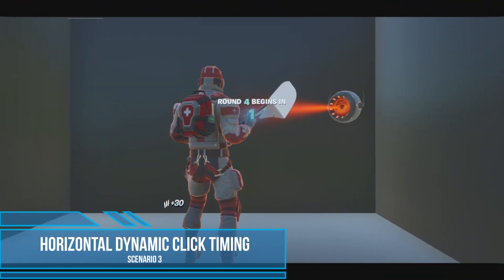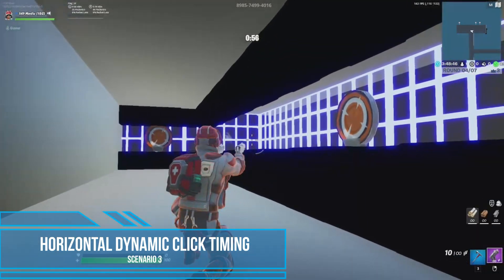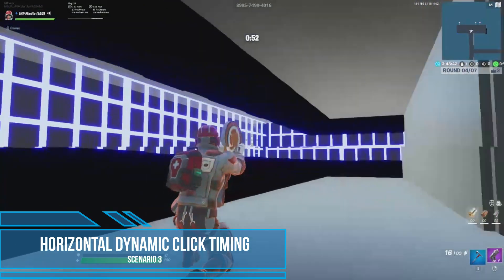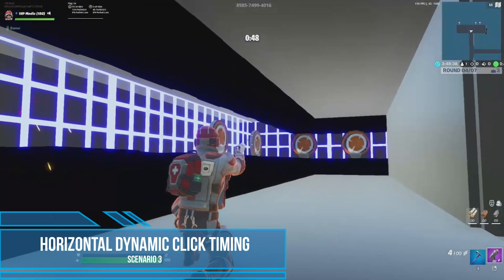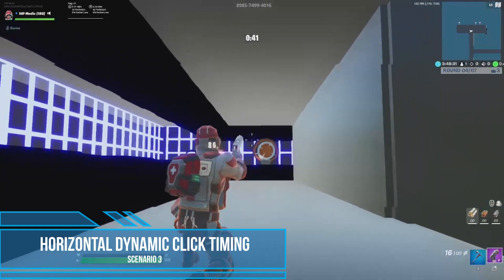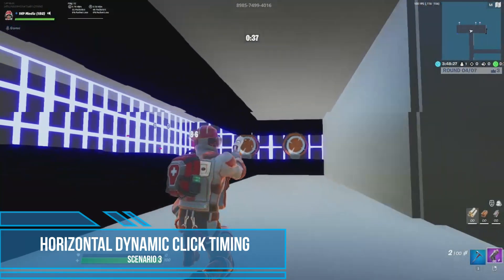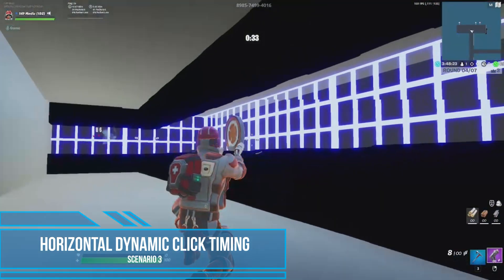The next scenario we developed is designed to improve your horizontal click timing. Dynamic click timing is a skill that requires you to time your click appropriately when your reticle is moving through or over your target. This scenario utilizes targets which continually spawn in random patterns. We decided to use the dual pistols for this scenario due to the high rate of fire on the gun without allowing for a fully automatic firing pattern. Like all the other scenarios on this map, this trial lasts for one minute.